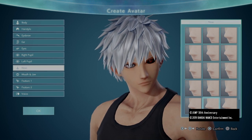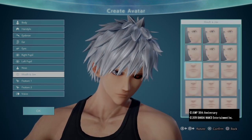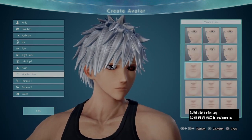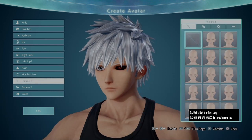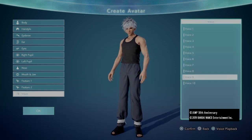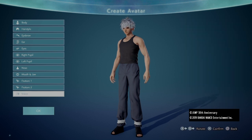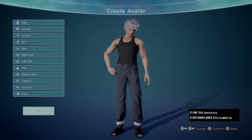For nose, just keep scrolling down to the middle set - one, two, three, four, five - to the fifth choice. For mouth, go to first set and go three down. Features, nothing. None for feature two. And voice nine - I use voice nine because I think it fits him really well.